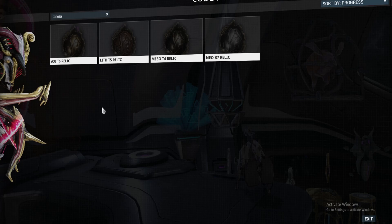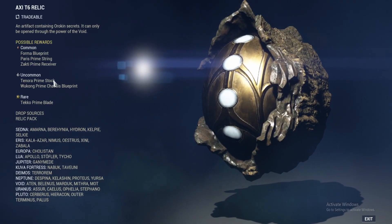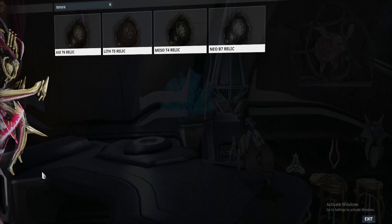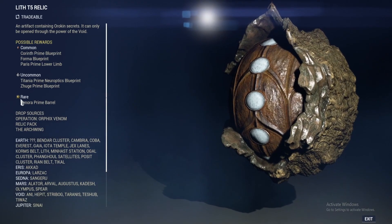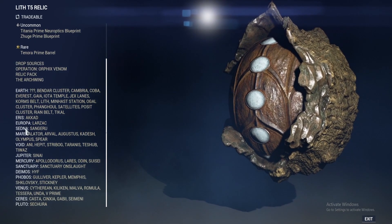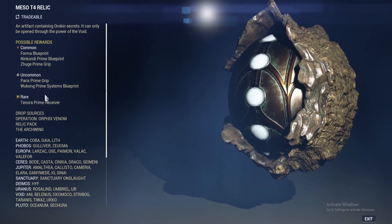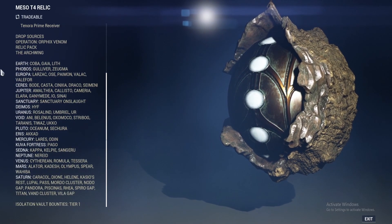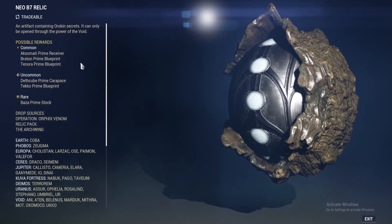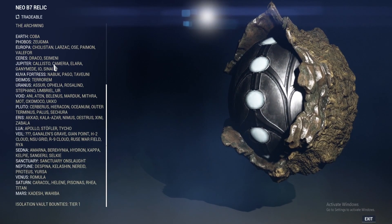And lastly, the Tenora parts can be found in the following four relics. The Axi T6 includes the Tenora Prime Stock under Uncommon. The Lith T5 Relic contains the Tenora Prime Barrel. The Meso T4 Relic contains the Tenora Prime Receiver under Rare. And the Neo P7 Relic contains the Tenora Prime Blueprint under Common.